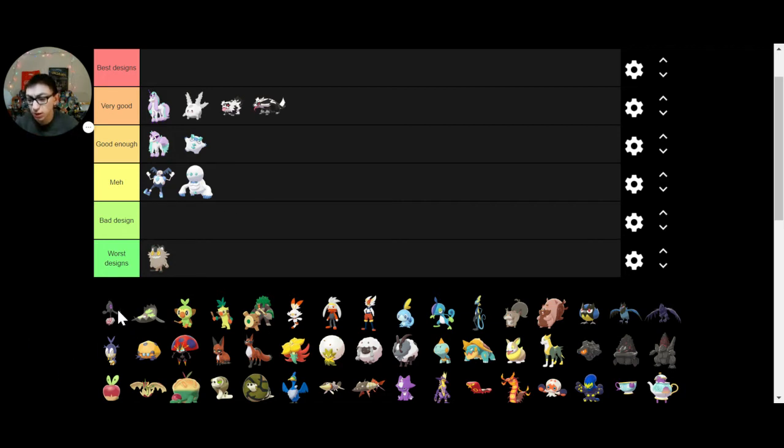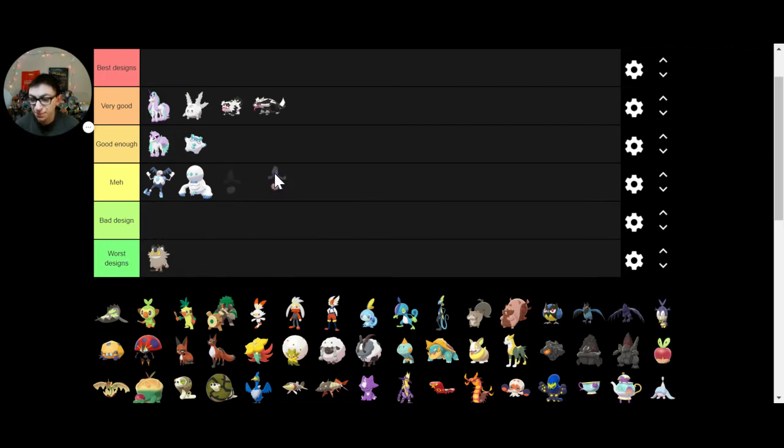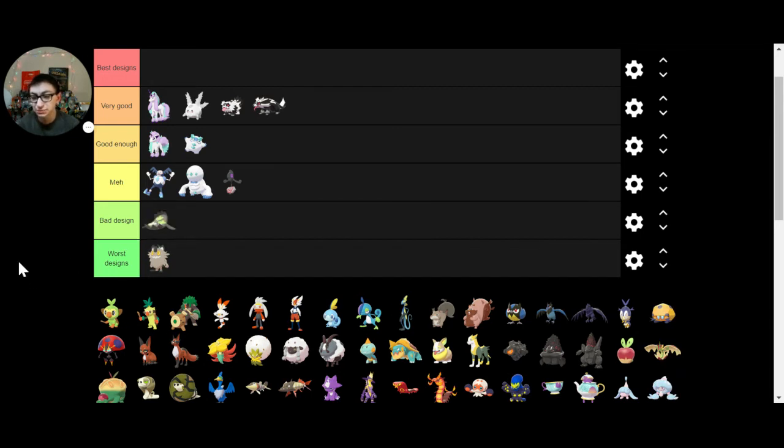Galarian Yamask — don't hate it, don't love it. It's not a bad design, but it's also not like an amazing awesome design. Galarian Stunfisk — I just think it's a bad design. It's a Bear Trap, but it's also ugly, and it's a ground-steel type, which makes me mad.